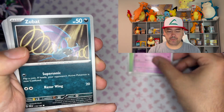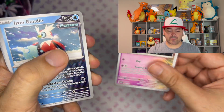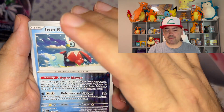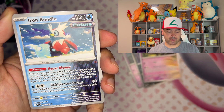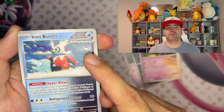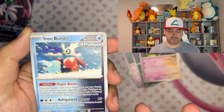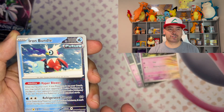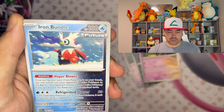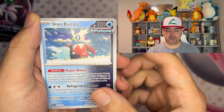Energy, Pumpkaboo, Zubat, Natu, Purloin, Screamtail. Now here's another thing — I mentioned there's ancient and future Pokemon. There are five future Pokemon and five ancient Pokemon. If you've played Scarlet and Violet you kind of already know what the ancient and future versions are. There are also three trainer cards that are ancient and three trainer cards that are future.